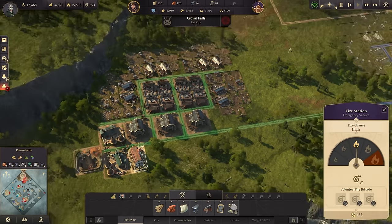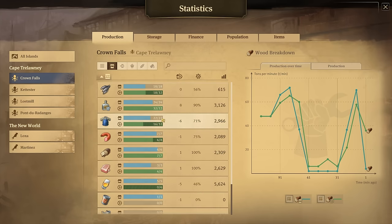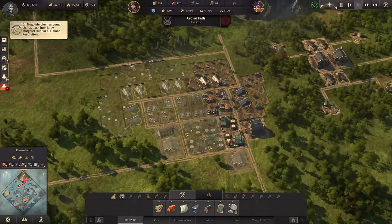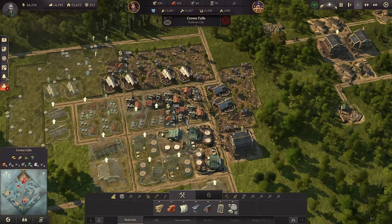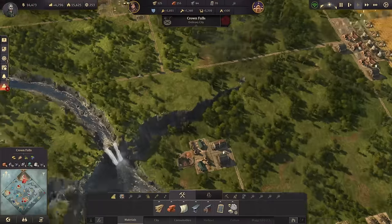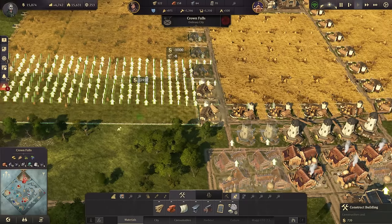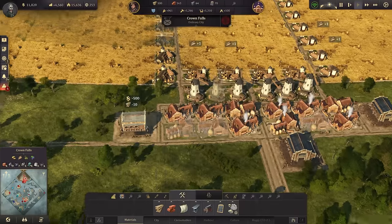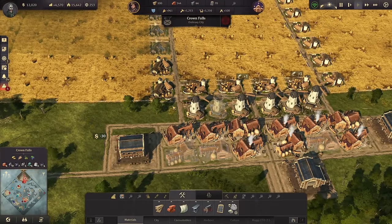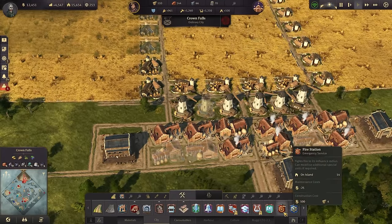The police station and fire station are working very diligently. We have a surplus of one again - workload is fine, schnapps is fine, fish is fine, bread and soap is only okayish. So let's go ahead with two more pig farms, two rendering works, and one soap factory for soap production. For bread, let's add two more grain farms with one windmill and two bakeries, plus a warehouse close by and a fire station.